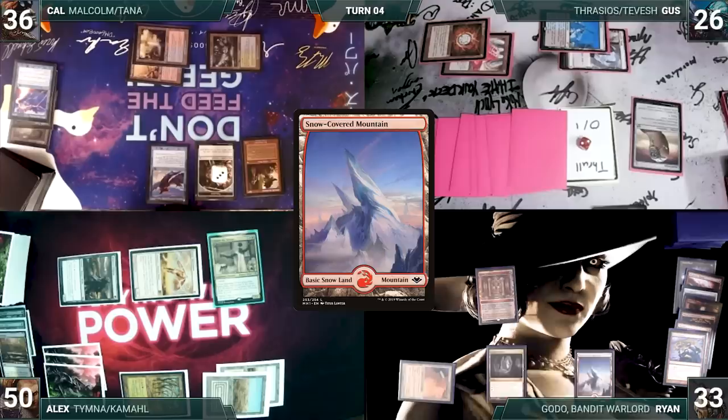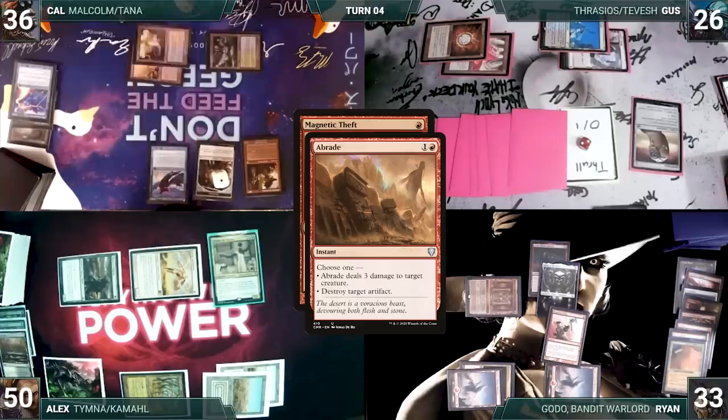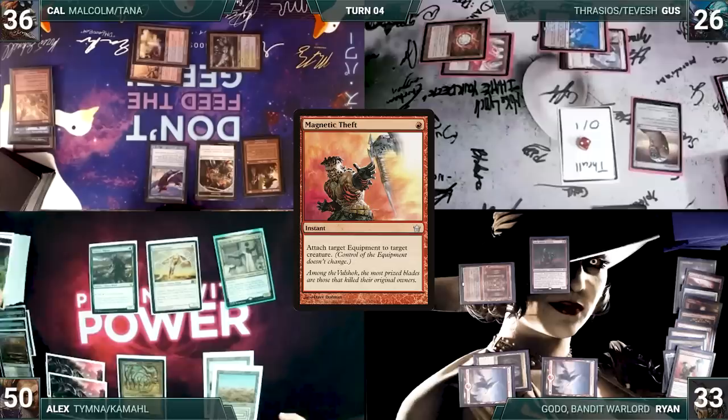During his upkeep, Ryan wins his Mana Crypt roll. He draws and taps his City of Traitors for two. He plays a Snow-Covered Mountain, sacrificing City of Traitors. He casts his commander, Goto Bandit Warlord. It resolves, and Ryan fetches up a Helm of the Host onto the battlefield. Ryan casts Magnetic Theft. In response, Cal casts a Bray, destroying Helm of the Host. Magnetic Theft then fizzles, and Ryan passes the turn.